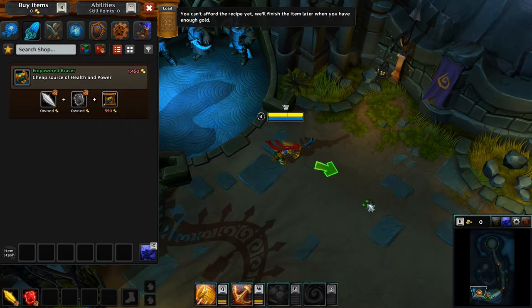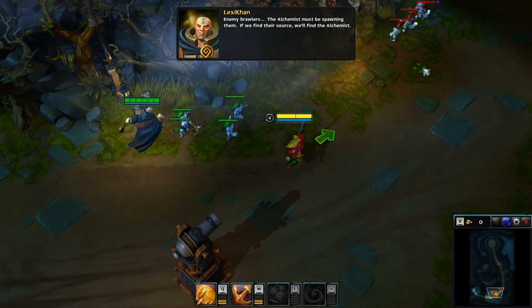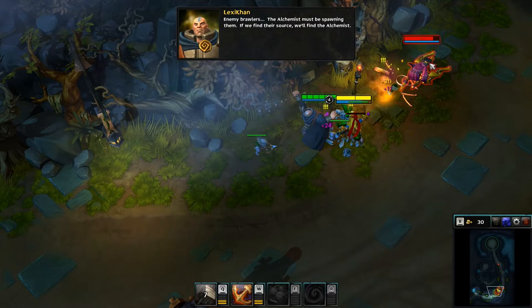Okay, that's kind of a weird way of doing things. Follow me. Time is of the essence. Does that mean I don't get the stats until I can... The alchemist must be spawning enemy brawlers. If we find your source, we'll find the alchemist.